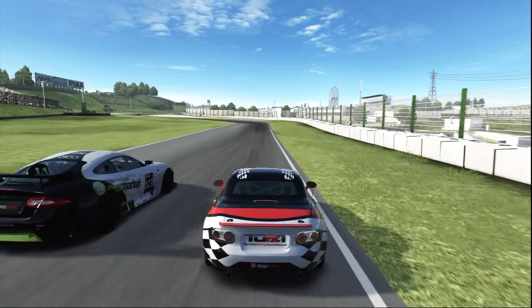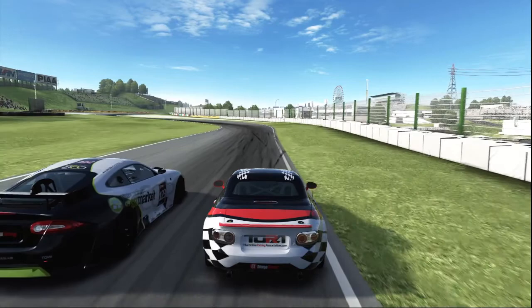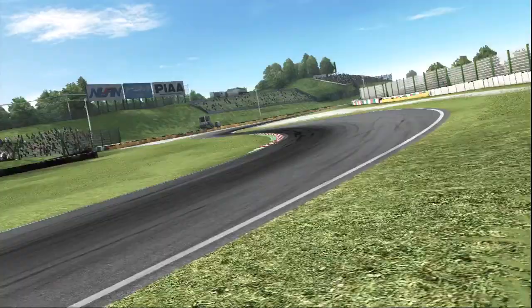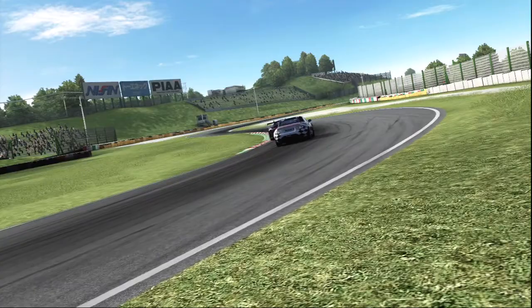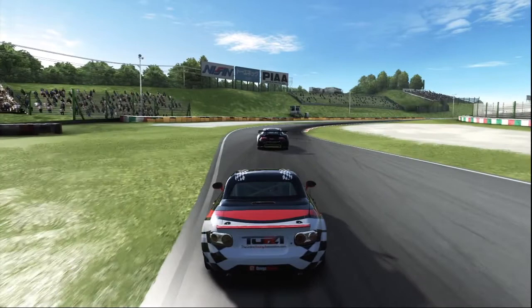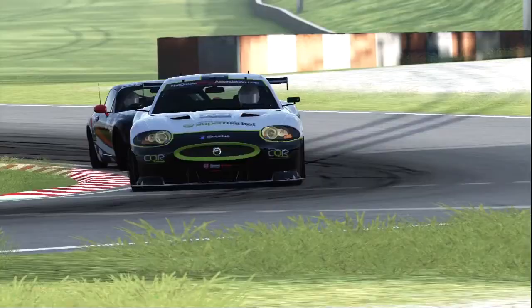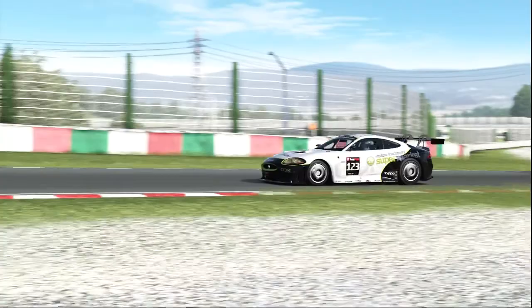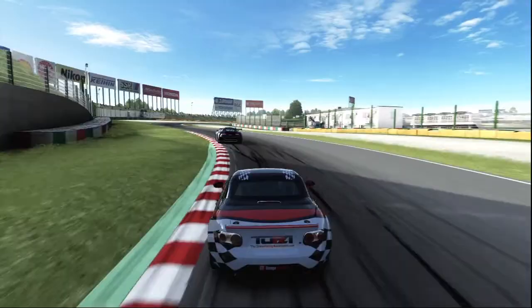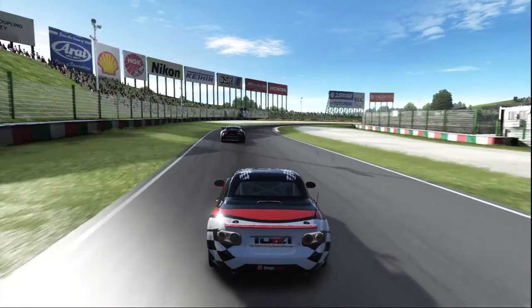Coming up to the S's now, and something key to these corners is what gear you're in. You really want to be hitting the peak power bands, getting the most out of the engine, but also so that you don't understeer off the circuit. It's really important to get a nice rhythm going into the S's. You want to try and stay off the kerbs as much as you can. Swing out to the middle of the track, you want to go far right. You can use a bit of the kerb here — there's a tiny bit of runoff on the inside as well.